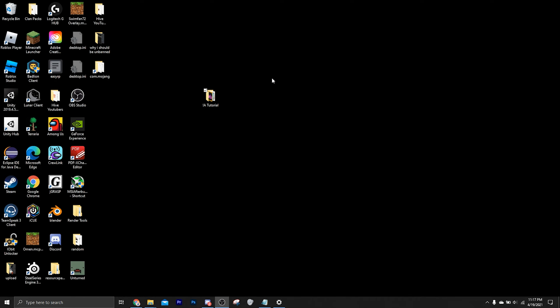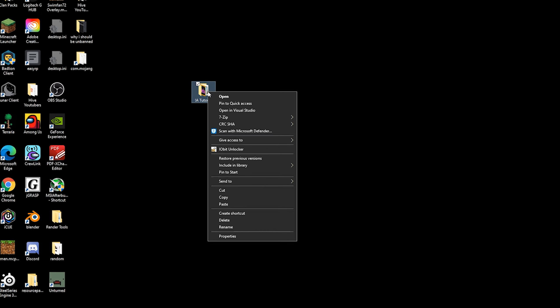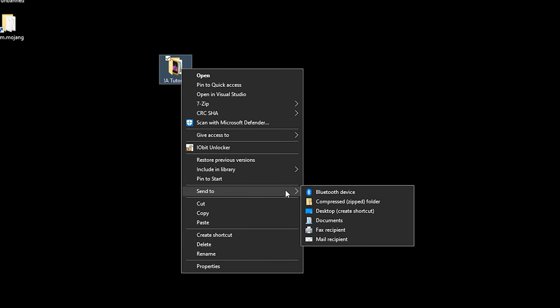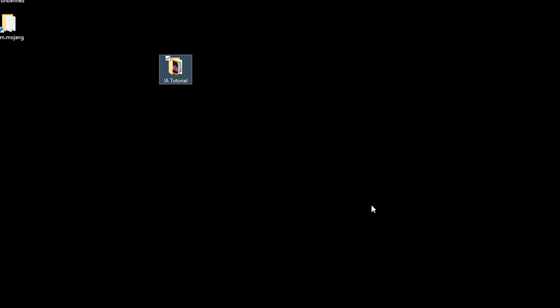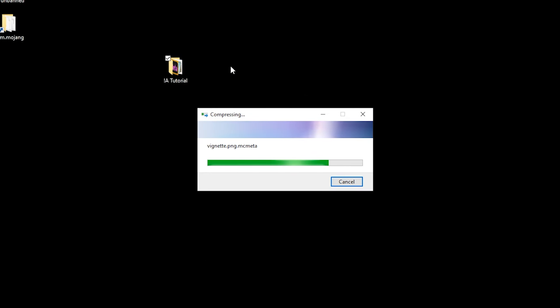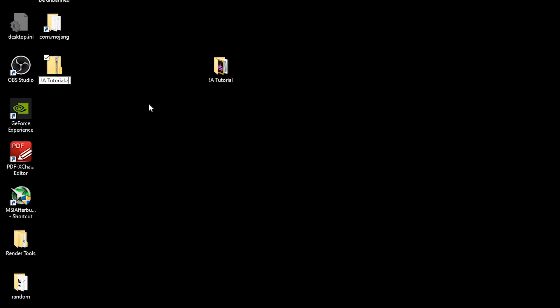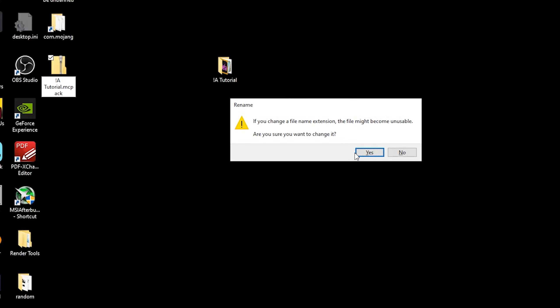Now we're on to the last part of the tutorial. We have our pack finished and we want to turn it into an MC pack, which auto-imports on double-clicking and works on any OS that supports Bedrock Edition. First we want to send it to a compressed zip folder — this is where 7-zip comes in handy. Then we want to get rid of the zip extension on the file, rename it with an .mcpack extension.